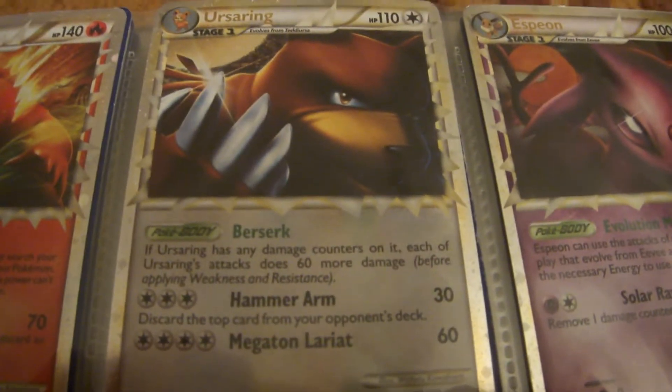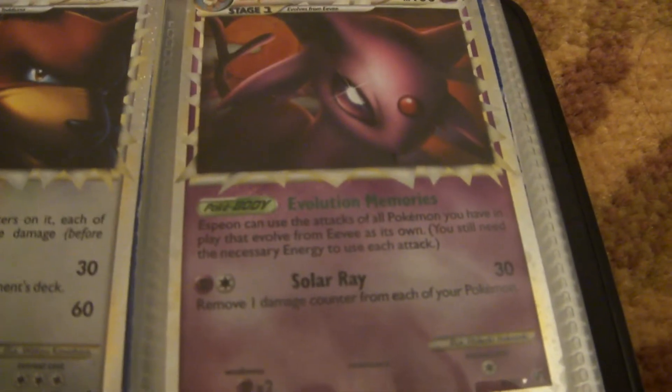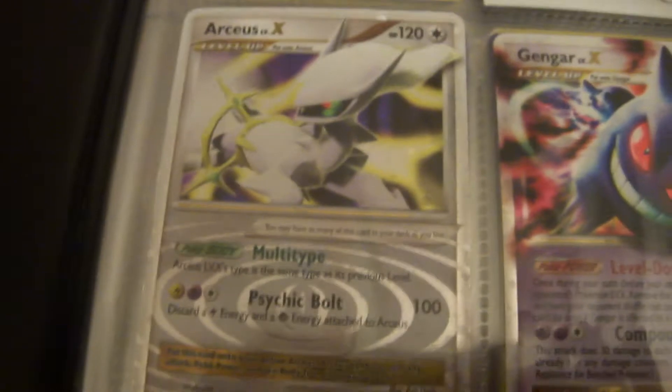Typhlosion, Ursaring, Espeon, Slowking, Tyranitar — these are all Primes. Arceus Level X, Arceus Level X again, Gengar Level X, and Gallade IV Level X. Now let's move on.